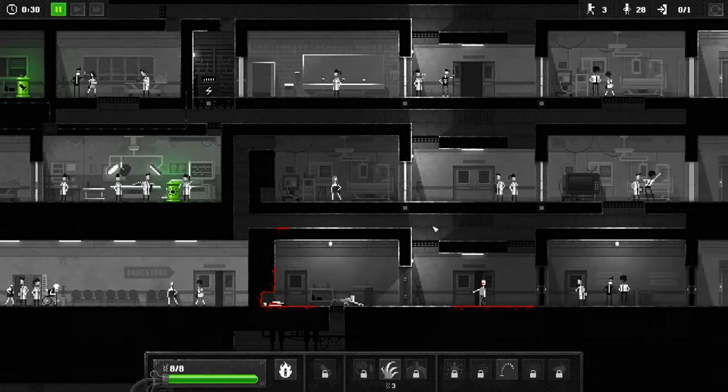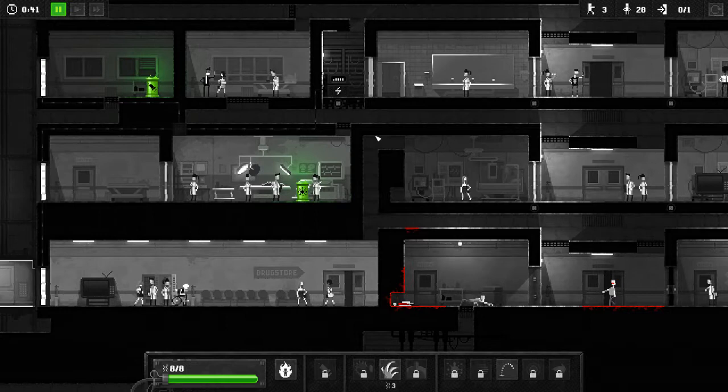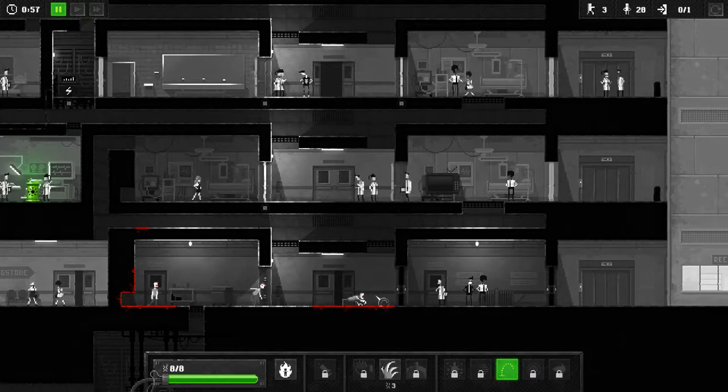This is a bit fussy. What you want to do — it's not going to be obvious — but the goal here is to jump, then jump again, then kill all these guys, earning back the money you spent jumping. Because the only way to get there is to jump here, go back, jump here, and jump here, and then you'll climb right into the thing. Now that costs 6, but you're going to be killing guys the whole time, so it's not really going to matter.